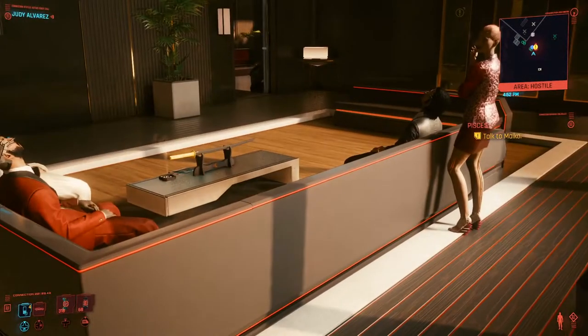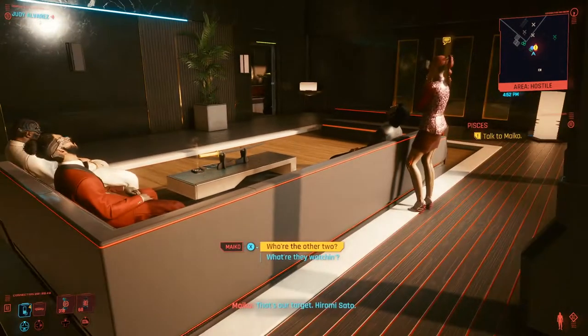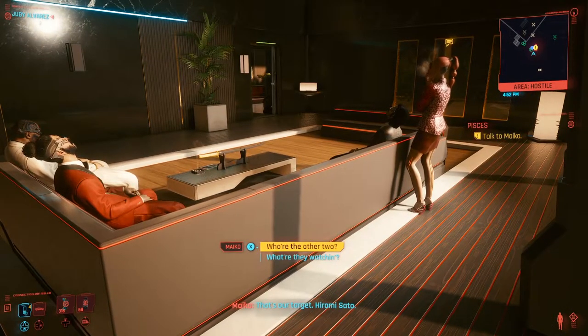First up is the easily missable Tsumatogi Katana. This can be found on the middle of the table in the mission Pisces, part of Judy's side quest.